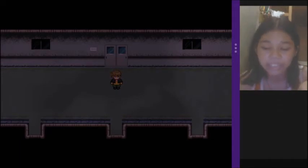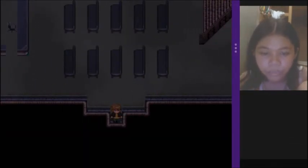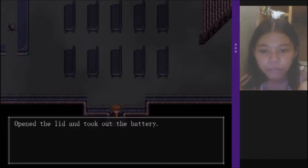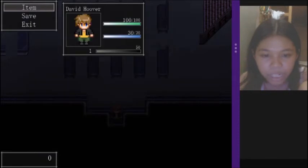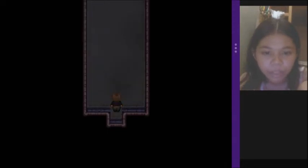Let's proceed to that thingy with the passcode. Okay, this is the one. We need to put the battery in. AED — automated external defibrillator. The battery shows about half charge. Open the lead and take out the battery, then put the battery in the lock device. We forgot the passcode — okay, 4-4-8-9. Yeah, all right.